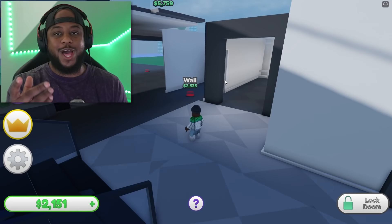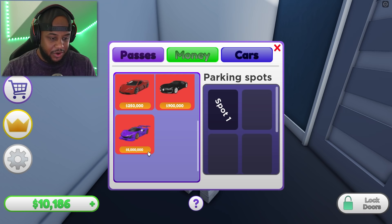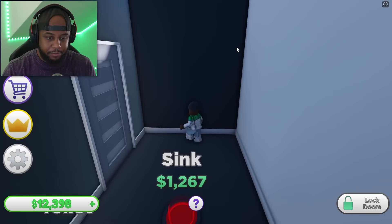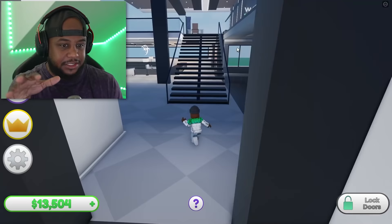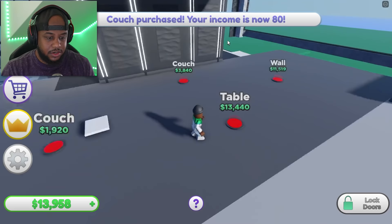We can buy some cars as well — look at that! A McLaren for 500,000. There's a vehicle going all the way up to five million dollars. But we're gonna have to get a vehicle that matches this house, so it's going to have to be that $500,000 vehicle.